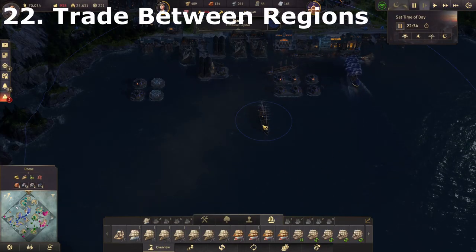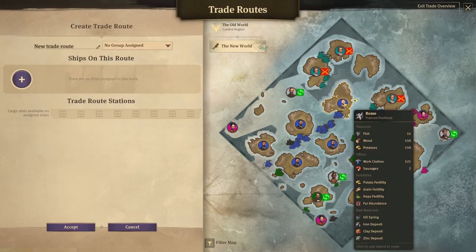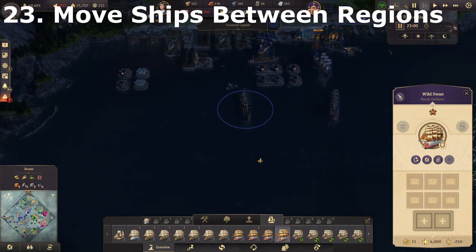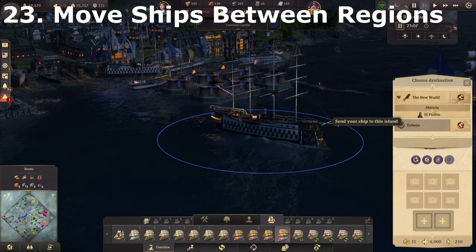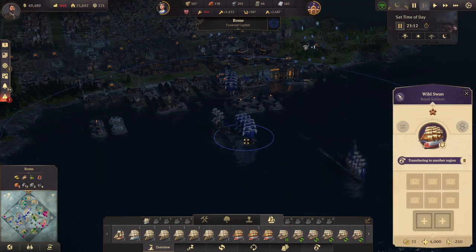If you're trying to set up trade between regions, click create route, trade route, then select the region — click up here to get to your different regions and select the new world, then click the island you want to go to. Once again, you can control the waypoints where it comes in to avoid any problems with pirates. You can similarly send a warship to another region using the 'order ship to move to another region' button, select the region, then a specific island — and off it goes.